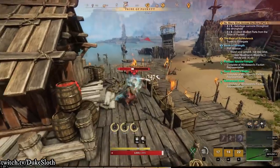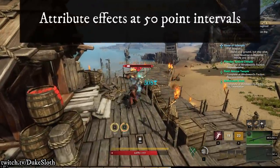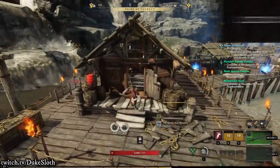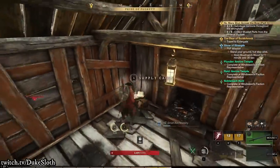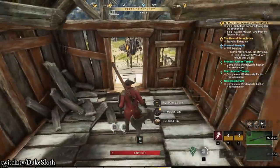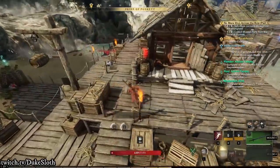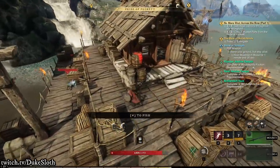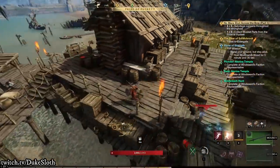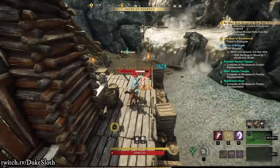The most important of those is getting additional effects for reaching certain attribute point thresholds. For example, when you reach 50 points in strength you get 5% extra damage to melee light attacks, and that is actually a very high increase that is most certainly worth getting. On the other hand, with dexterity you get 5% critical hit chance, which can be very good if you have a crit build with specific effects, but may not be as good for others who usually prefer the extra light damage.